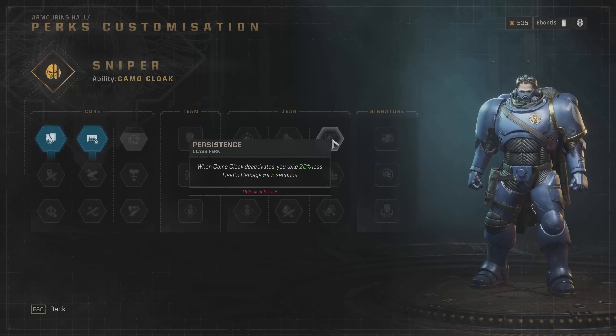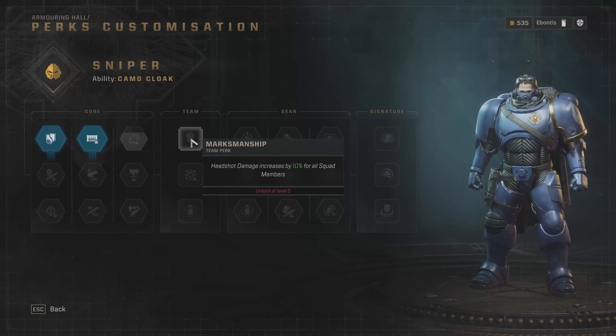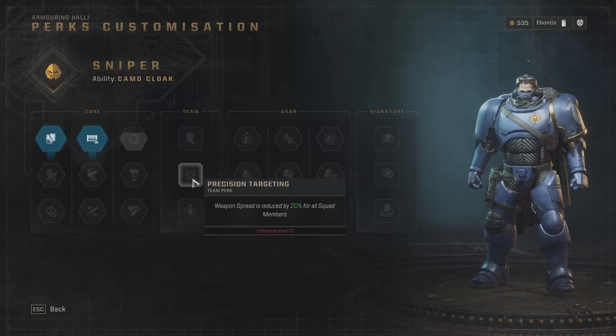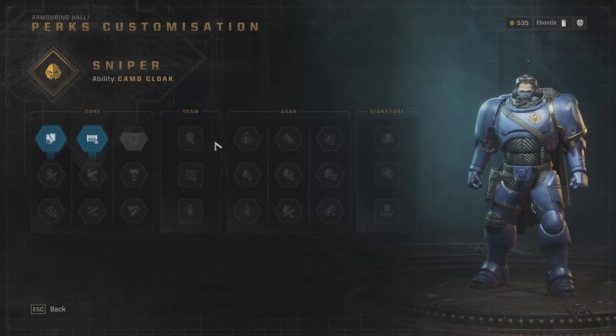When the camo cloak deactivates, you take 20% less damage. For team perks, headshot damage is increased by 10% for all members — just bringing damage to everybody makes each activity a little bit easier all the time. Weapon spread is reduced by 20% for all squad members, which may or may not be necessary depending on your teammates. A headshot kill restores ability charge by 10% for any squad member. If you're getting a lot of headshot kills — even on little enemies — you can get your ability recharges back pretty quickly. That headshot damage buff alone at level five can be effective all the way through level 21.